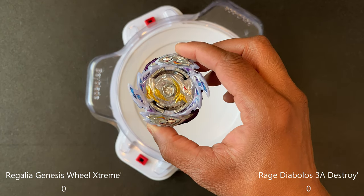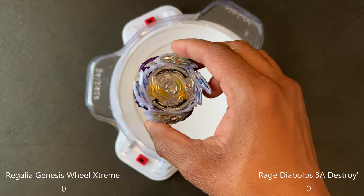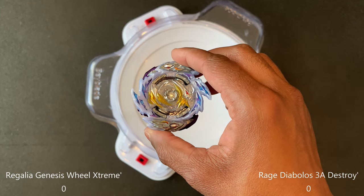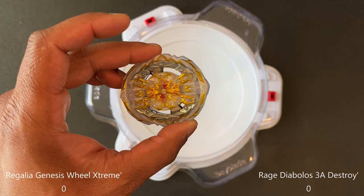We have Rage Diabolus with 3A and the Awoken Destroy Dash. We'll launch this first three to five times, then switch over to our Regalia combo and launch it first three to five times.